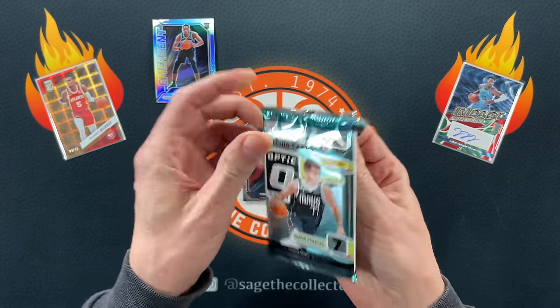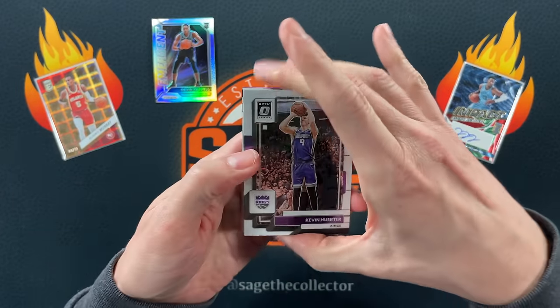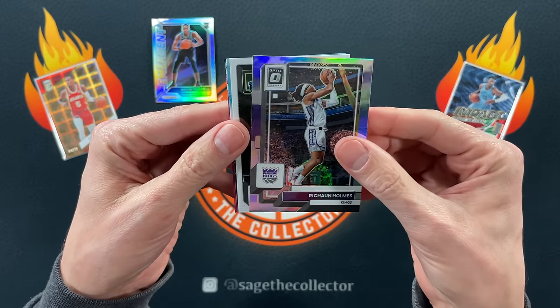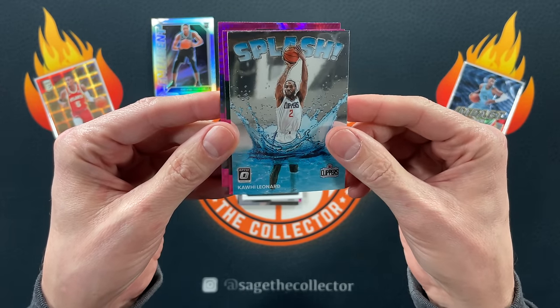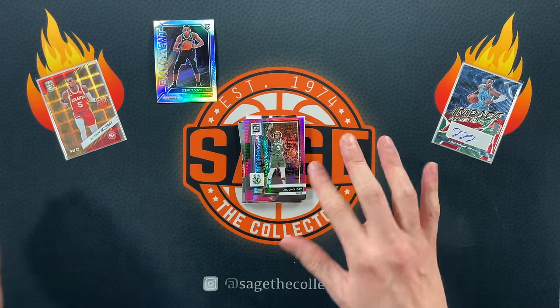2022 Optic — this might also be a Walmart mega if I remember correctly. Yes, got Herter, Fox, we got a silver of Rashawn Holmes, got a rookie of Marjan, got a little splash of Kawhi, and our pinks are Drew and Spencer. Hmm, not so hot there.